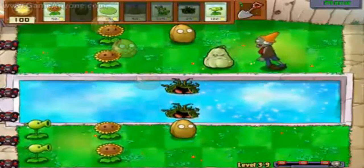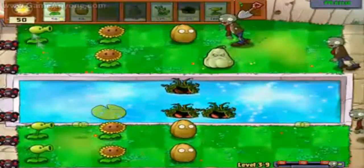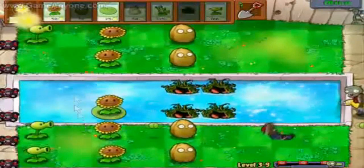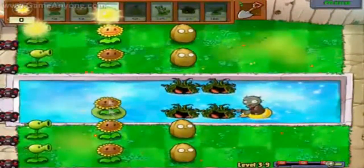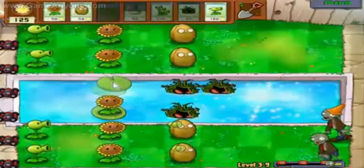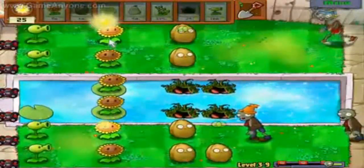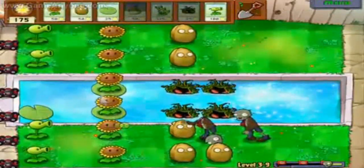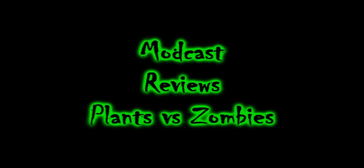It unlocks something after every level — whether it be a new seed you can plant, a new item you can buy, or even the almanac to document all your stuff. Pop Cap knows how to make addictive games and this is very good — it's fun, it's cute, plants fight zombies, it's hilarious. Go get it. Ten bucks for Plants versus Zombies; you'll get your money's worth. It's kept me up till about four in the morning every time I've played it, which is ridiculous. Check it out.